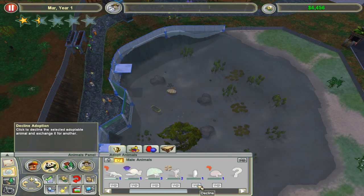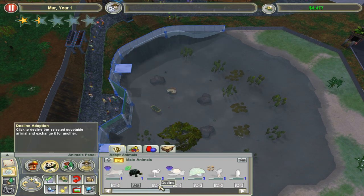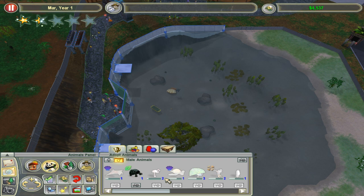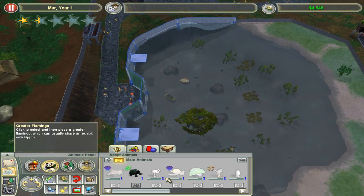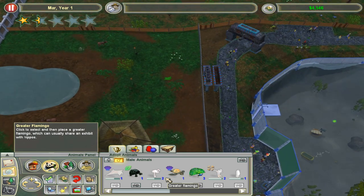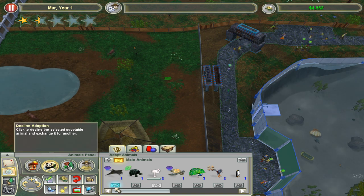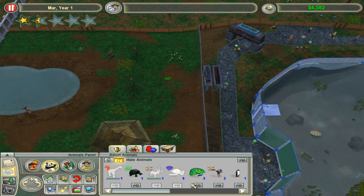We're only going to be selling the bongos, peacocks, and camels when we reach five stars, because at that point it won't matter that much. The Nile monitor is low risk interestingly enough. We're probably going to end the episode soon — maybe after I buy some tapirs.